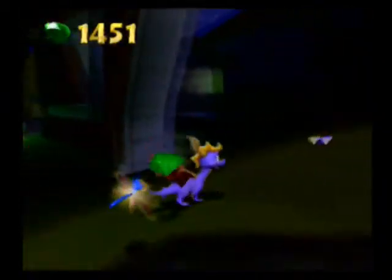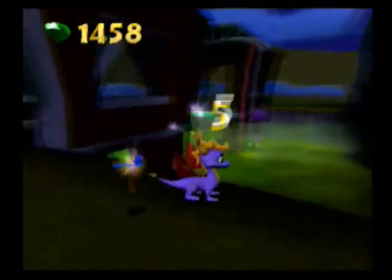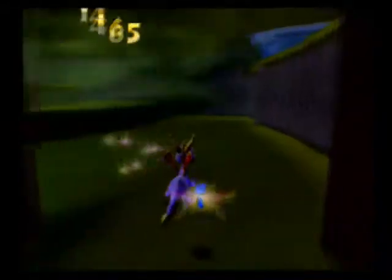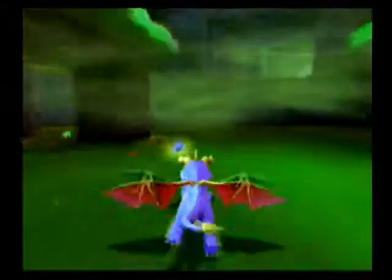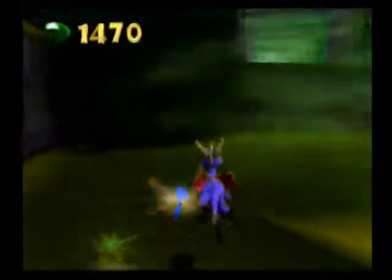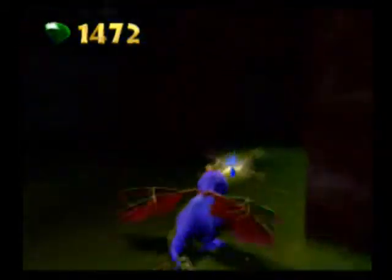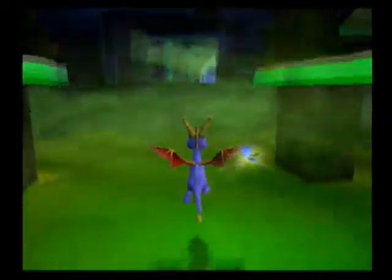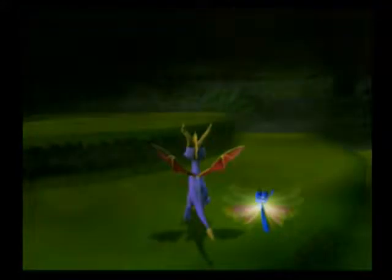Anything over here? No? Alright. Obviously we've got to go down here. There might be a dragonfly down here. There is more gems. Looks like that's that — although that looks like it's another one of those, not challenge portals, but that could lead somewhere interesting.